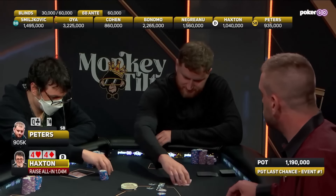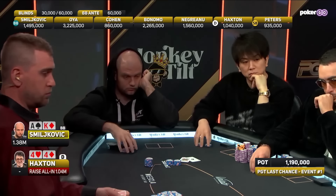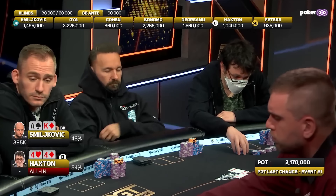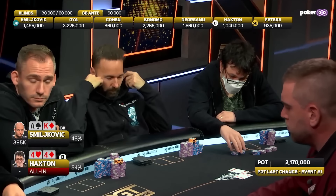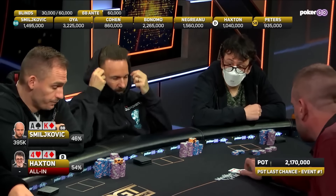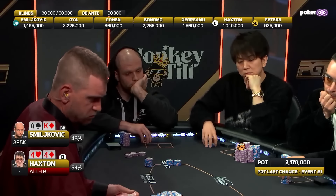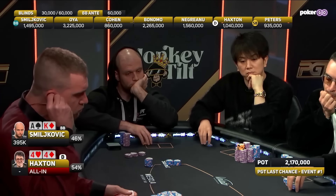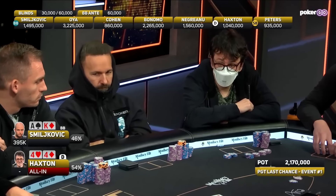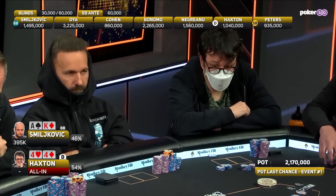Isaac Haxton applies the pressure on the blinds, moves all in for a million, and Denis Smilkovich snap calls with ace-king offsuit. Isaac Haxton is all in with pocket fours. Smilkovich is in a great spot to send one of the best in the world to the rail, but he still has to hit to improve. Haxton is unfazed — this man has seen it all.